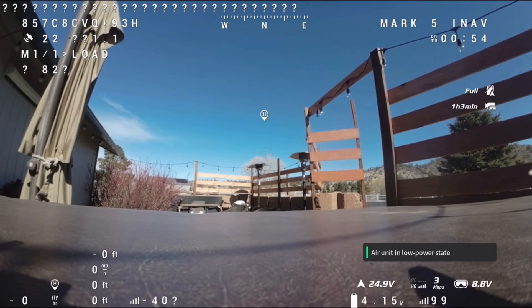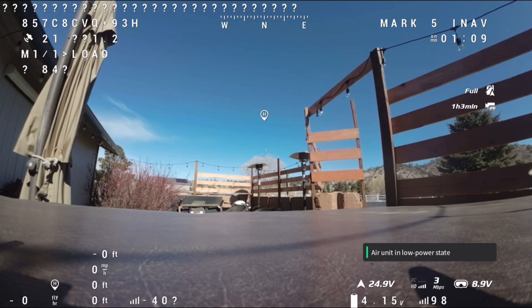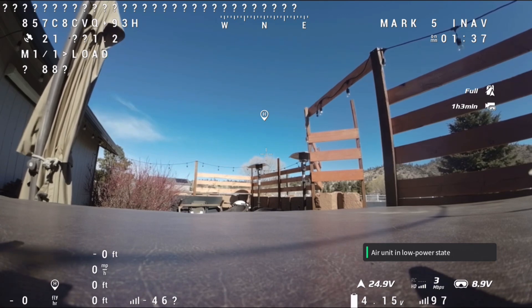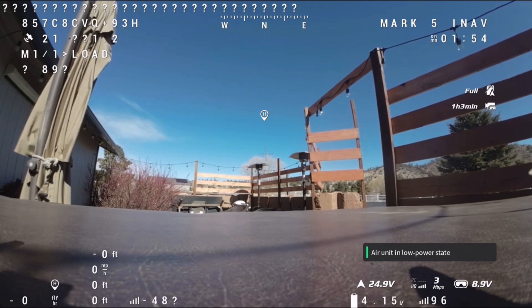Alrighty guys, on this flight I'm going to show how I have return to home set up — basically to instantly rise. I think I have it set to rise 60 feet above whatever my current flight altitude is, so you'll see it will turn, rise, and then head home, allowing it to get high enough to clear most any tree I might be flying around. These pine trees are about 60 feet tall. I've also got a failsafe switch and I'm going to attempt my first actual failsafe to see what happens. My hope is that it just goes into return to home and does the same thing — rises up 50 feet above current altitude and flies home. We'll see what happens.